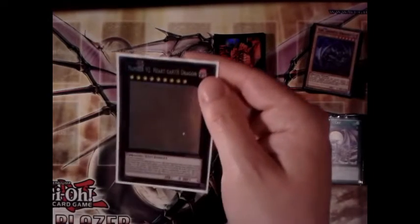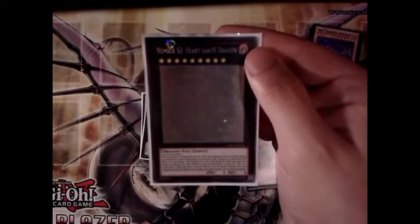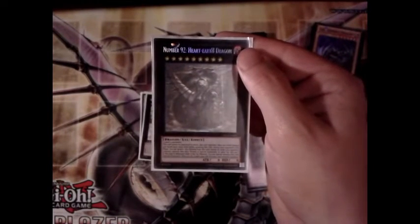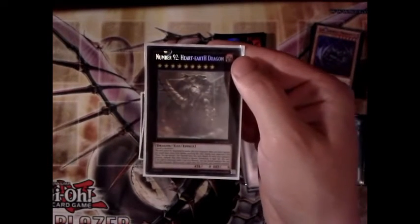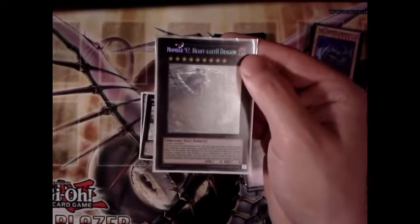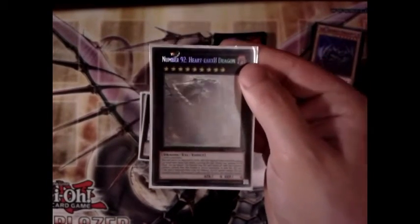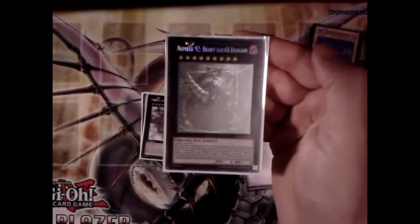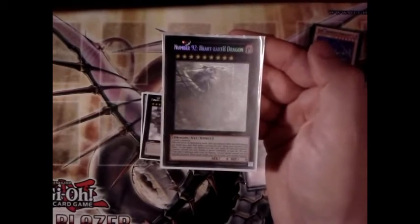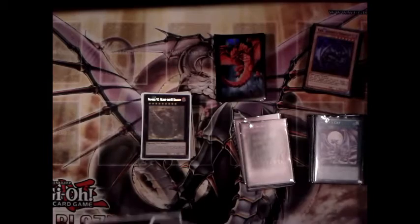Next is Number 92: Heart of the Dragon, requiring any three level-nine monsters. It cannot be destroyed in battle; your opponent takes any battle damage you would have taken. At the end of your opponent's turn you can detach one material and banish every card they summoned or set that turn. If he dies while he still has material he'll special summon himself and then gain 1000 attack for every banished card. I've had him up to 20,000 attack before — a lot harder to do now without the Rulers.